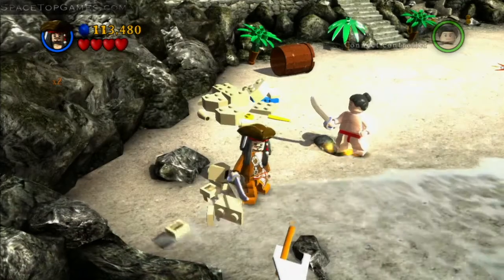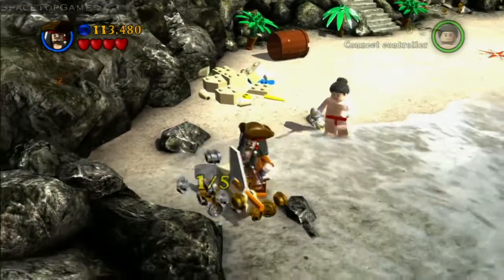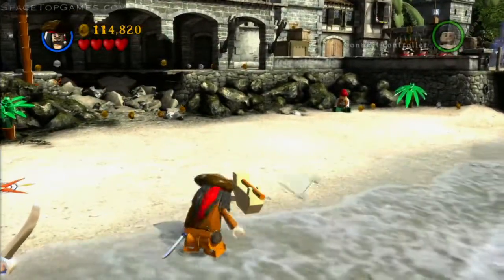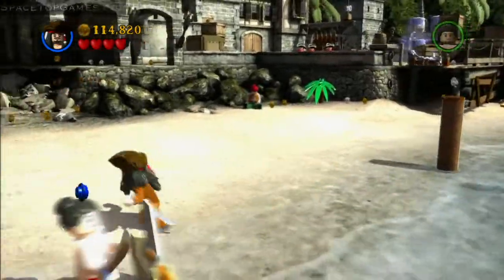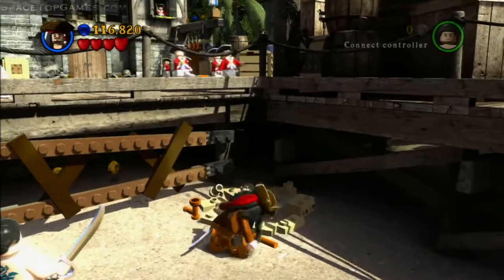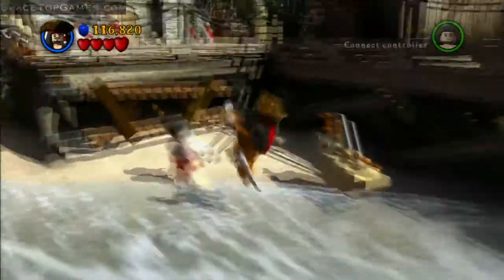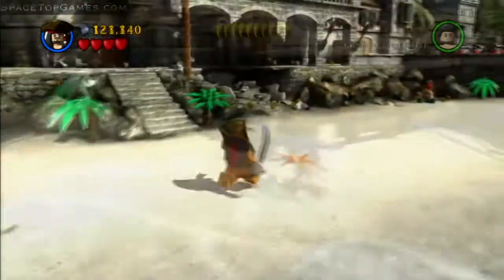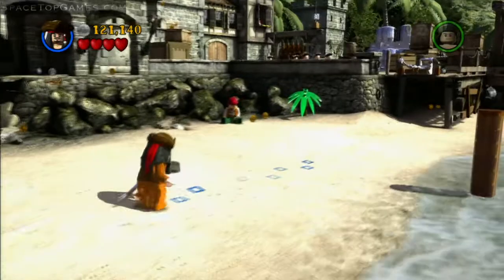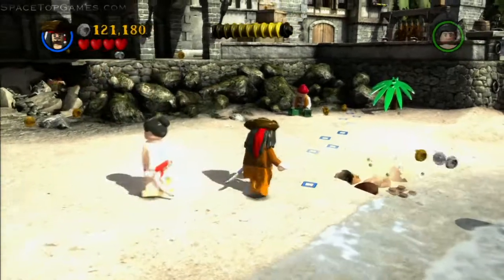This next one involves building five boats — only three are in this area, and the last two are in the next area. Build these three ships to progress toward the fifth minikit. In free play you can just switch to a girl and super jump up to the posts, but in story mode you'd need to use the compass for this — it's also a compass item.